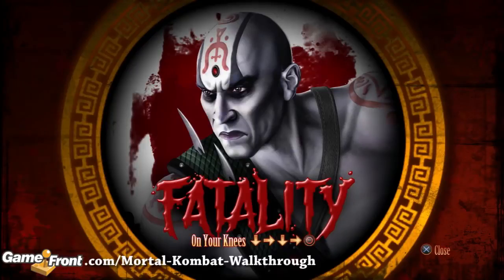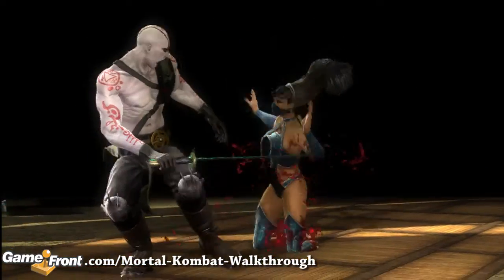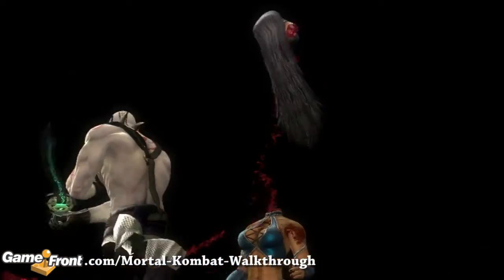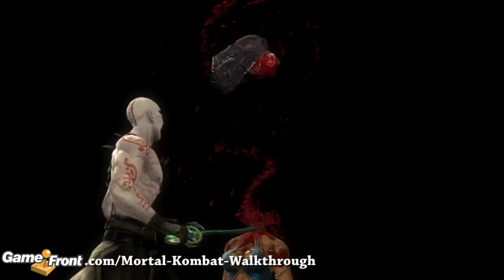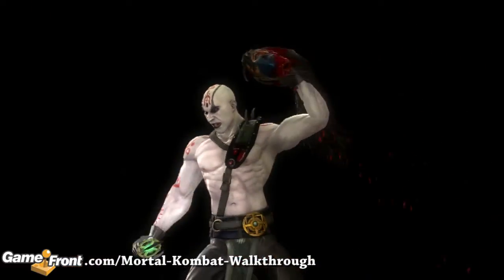This is James from Gamefront with our Mortal Kombat guide to the Crypt. This video will show you where you can unlock Quan Chi's Secret Fatality, 'On Your Knees.' It is located in the Hollow of Infestation at a hanged man marked HI-39. It will cost you 1340 coins.